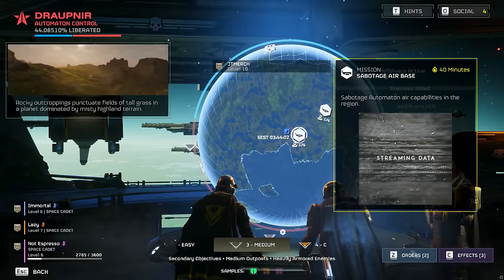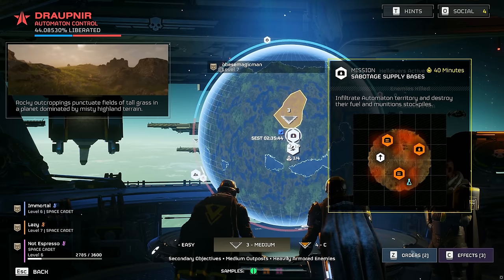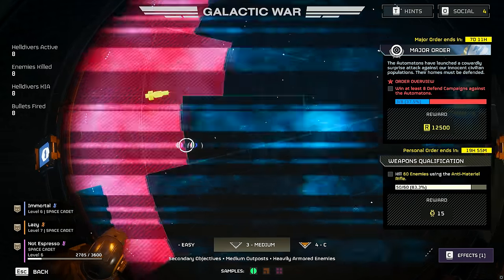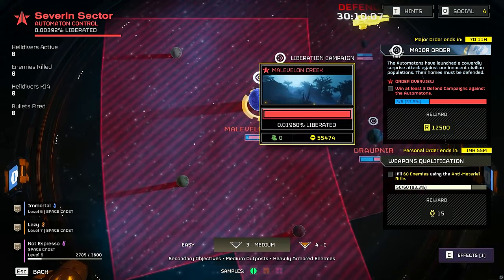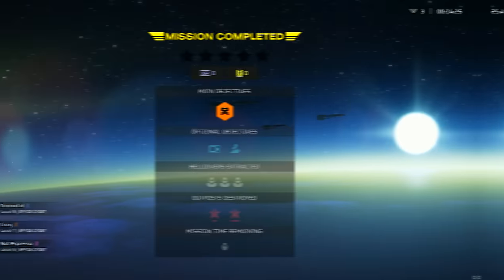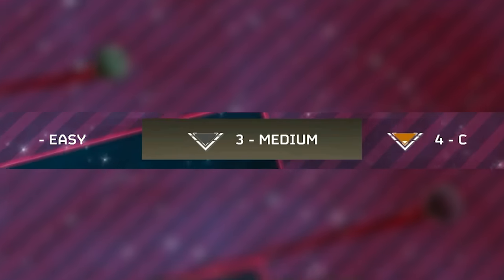Liberating worlds is done by completing missions from the galactic war, with sectors of the hollow map on your ship highlighted in red or yellow depending on which side of the war you'd like to fight. You can jump back and forth — there's no need to do everything on one side before the other, though the Automatons might prove a bit more difficult for underleveled players. Missions have main and side objectives that yield various items and progression.